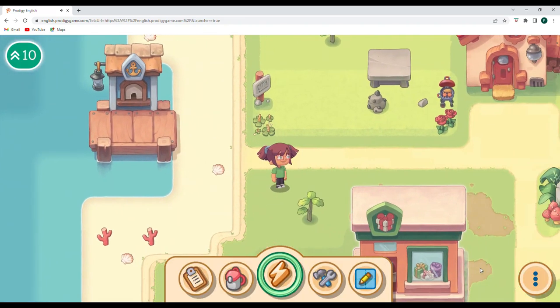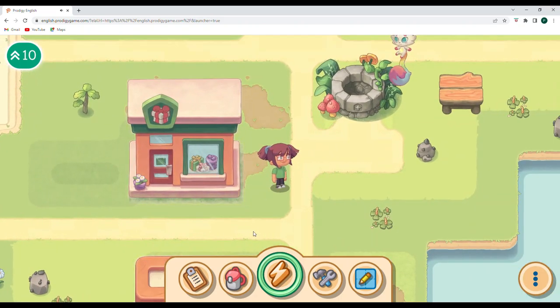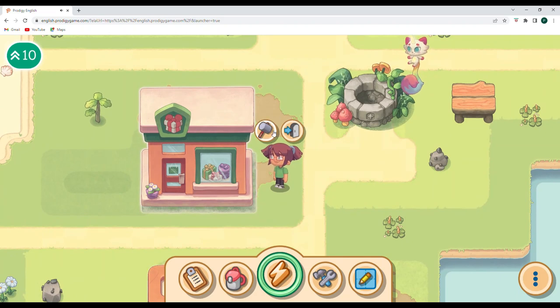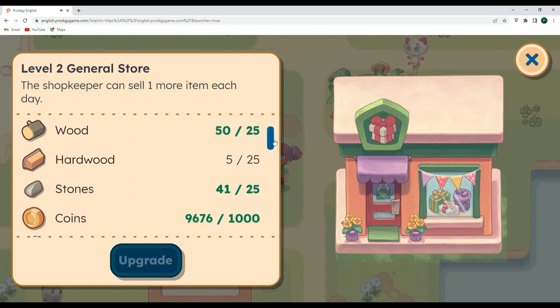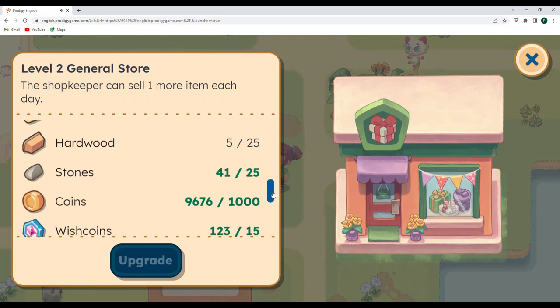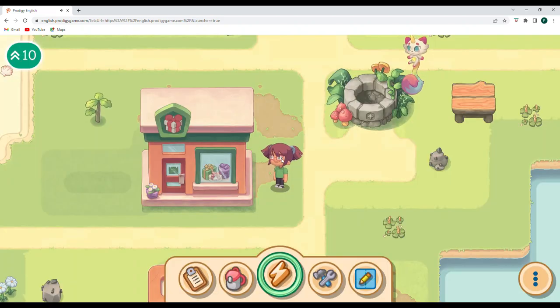Earlier there used to be two gigantic piles of rocks. One was here where this shop is, and the other is here where this other shop is. This one has a presence in it, so let's go into this one and see what there is. We can upgrade this, and it looks like I would need some hardwood to upgrade the general store. The general store is now out here, and for level two the shopkeeper will be able to sell one more item each day. I think I'll be chopping down some oak trees pretty soon.